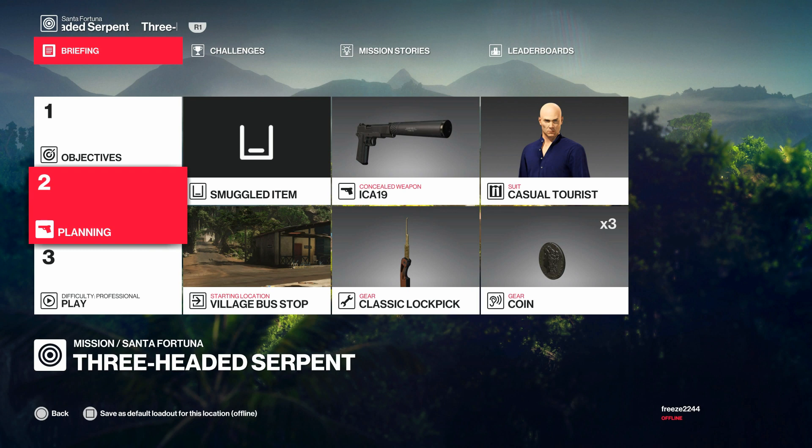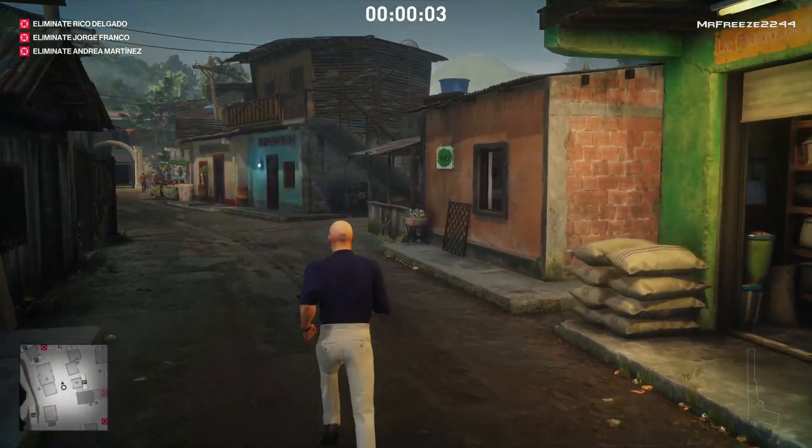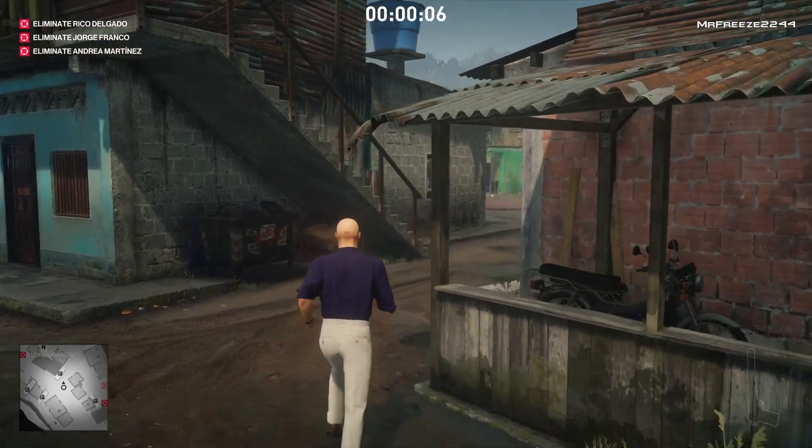For this one we're going to use our basic loadout that we usually do for all these challenges — we're going to bring along our lock pick, our coin, our regular pistol, and we're going to start in the default location like we normally do.